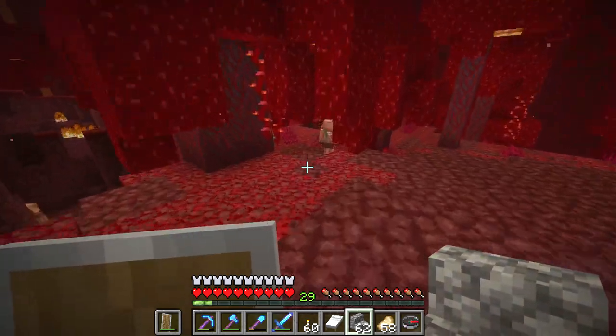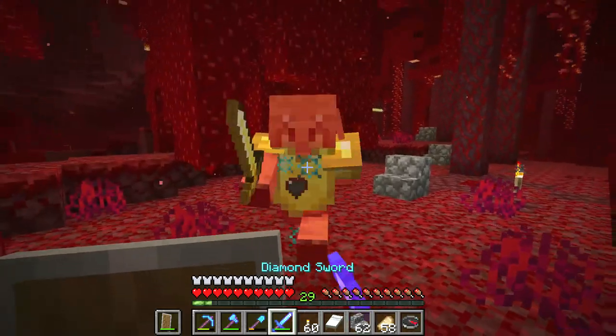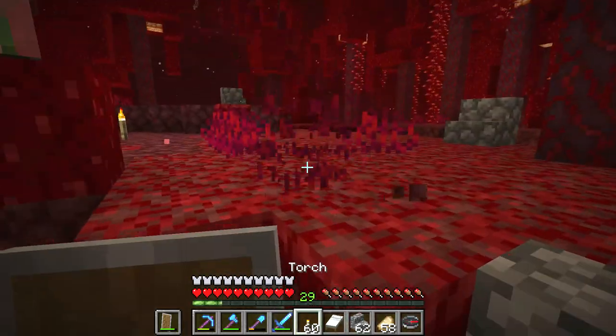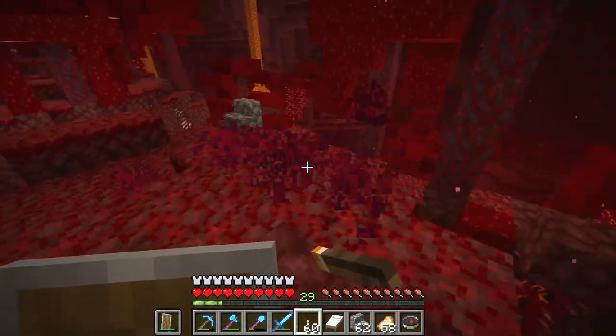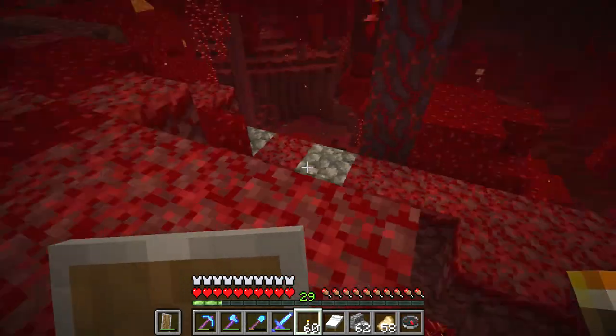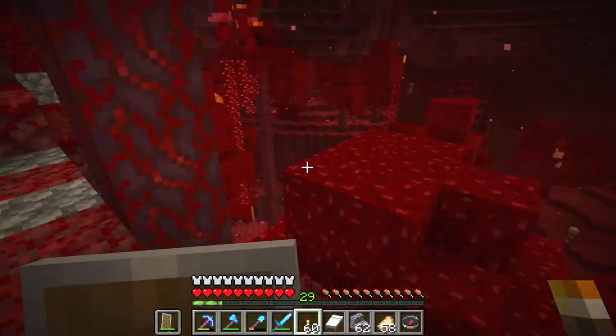If you want to get crimson roots, you have to find the crimson forest biome of Minecraft. But watch out, there will be piggy men in the area that will attack you on sight. The crimson forest can be identified when you see the red mushroom looking tree, or the red tree.